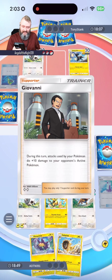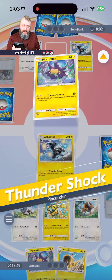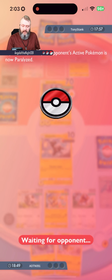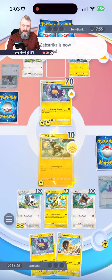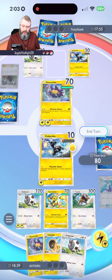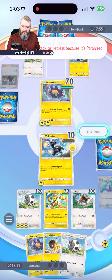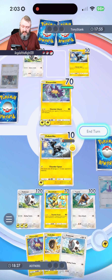Giovanni — 30, that's going to do 40 damage if he attacks. He has to flip a coin. Heads — I'm paralyzed! We got another Dubwool. We are going to energy card the Dubwool. Can't retreat because I'm paralyzed — can't attack or retreat. He's going to get a point on me.